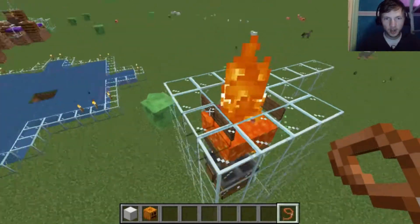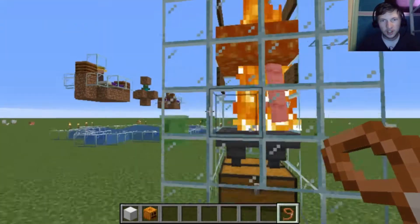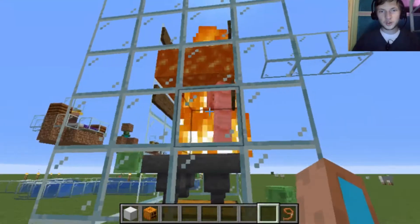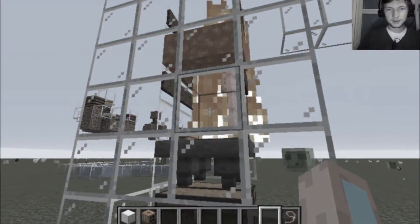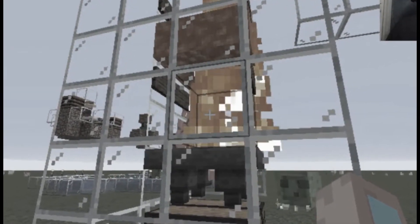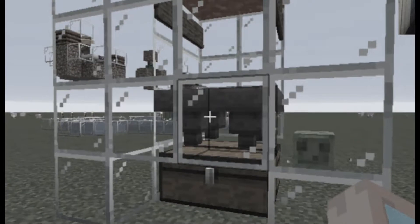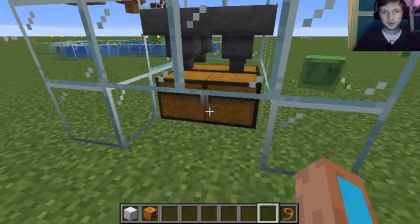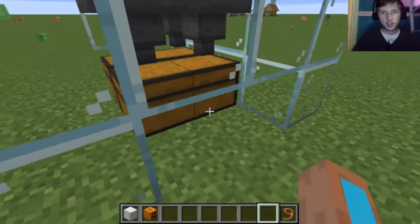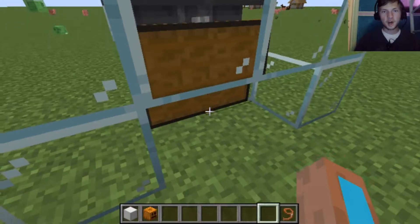There we go. So as you can see from over here, he'll sink to the bottom, but his head's still stuck in the lava. We'll just wait for him to die. So then down here, you can see we've collected iron ingots over here, and over here we have some poppies.